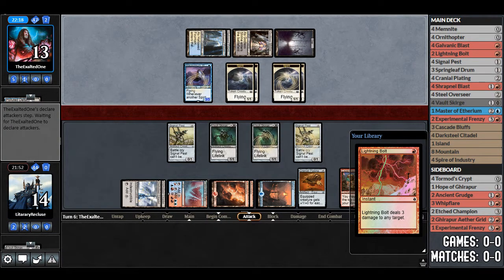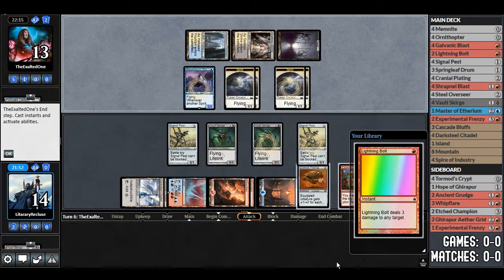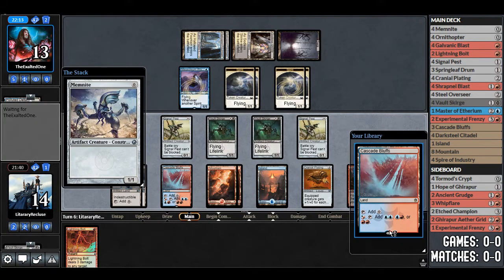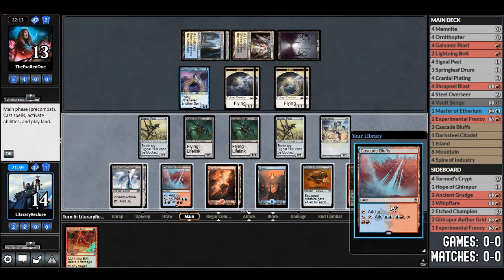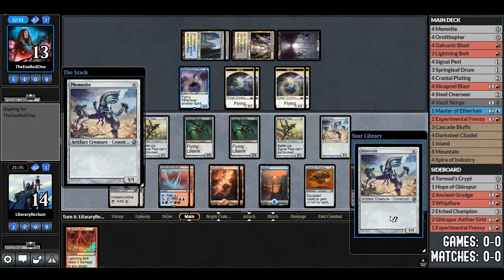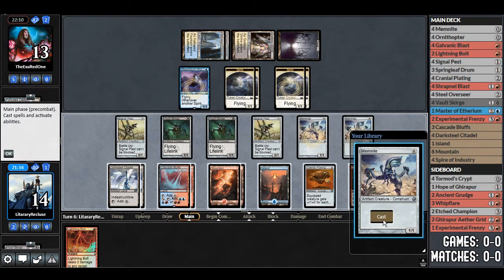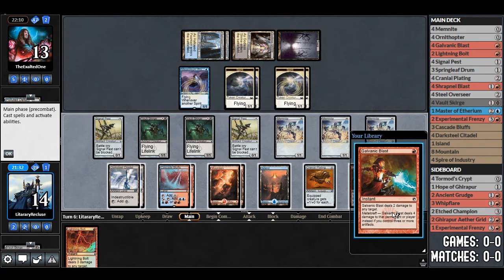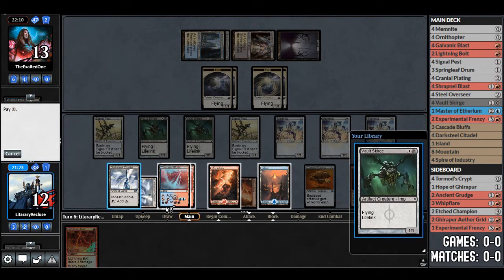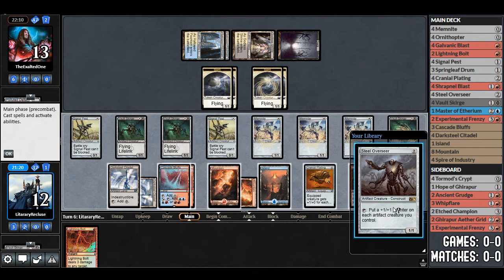With Experimental Frenzy, let's see if we can win this game. We draw Lightning Bolt but can't cast it from hand. We have a Mim Knight — we'll play that off the top. That's our first land hit, which isn't great early in the chain. We cast another Mim Knight, and there's a Galvanic Blast — fantastic. We'll blast a blocker, the Wanderer is gone. Vault Scourge — we'll cast that. Steel Overseer — we'll cast that too. Why not?